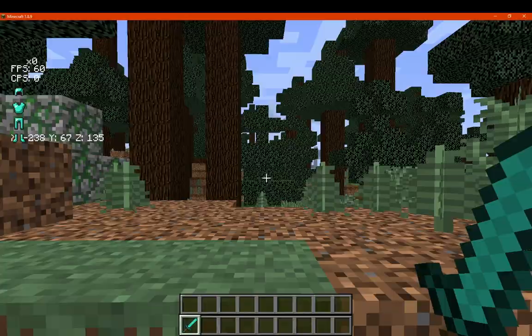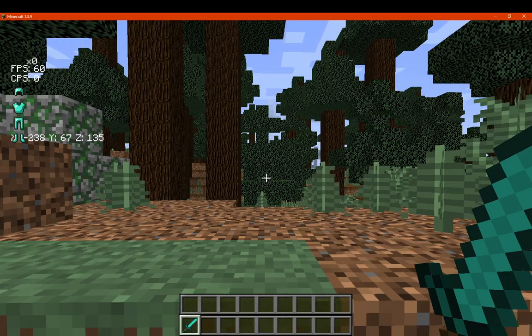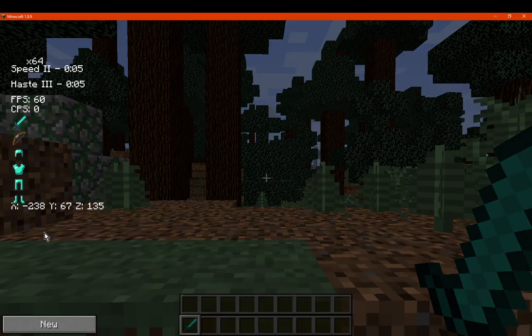Get rid of that because we don't need it right now. You can see I've got the armour and other information on the left. As I said, we just do this and we can access that. And then I've got a bunch of stuff displayed.